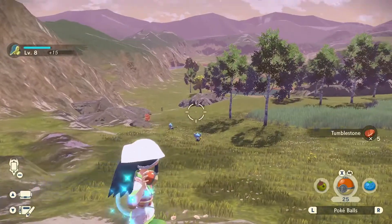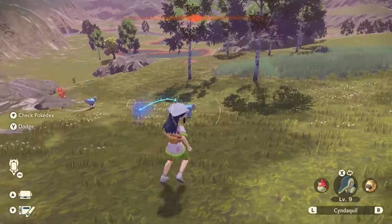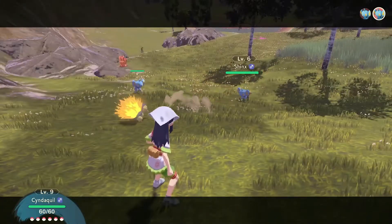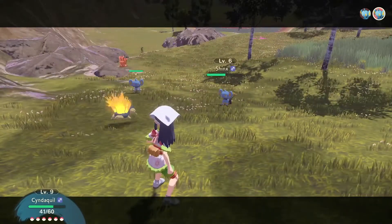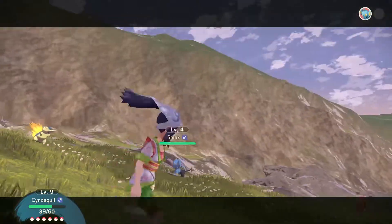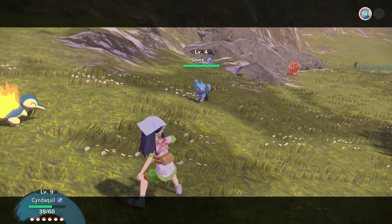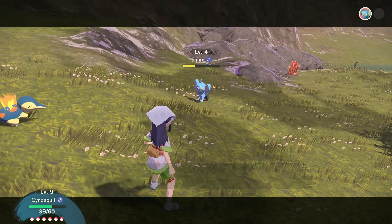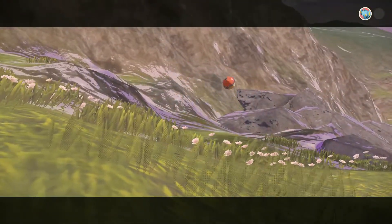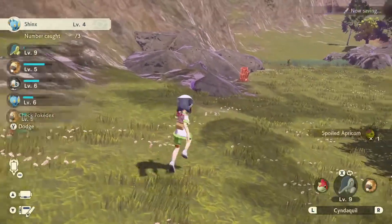Let's collect some Tumble Stone and see if we can hit this Shinx. Close, but no cigar — it's angry. Alright, we'll go ahead and battle this Shinx. This Shinx is level six — we're still higher level, but that hurt. I love that we can move around. We're battling two Pokemon at once! We'll try and catch this Shinx — go ahead and use items and throw the Pokeball. No need to aim this one, which is nice. There we go — we beat one Shinx and defeated the other.